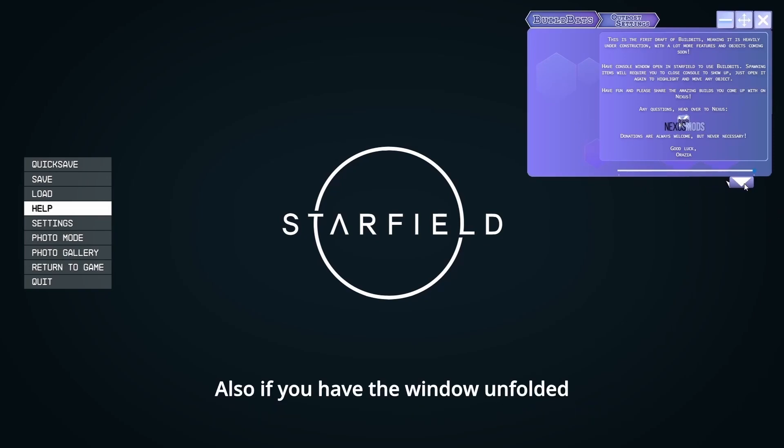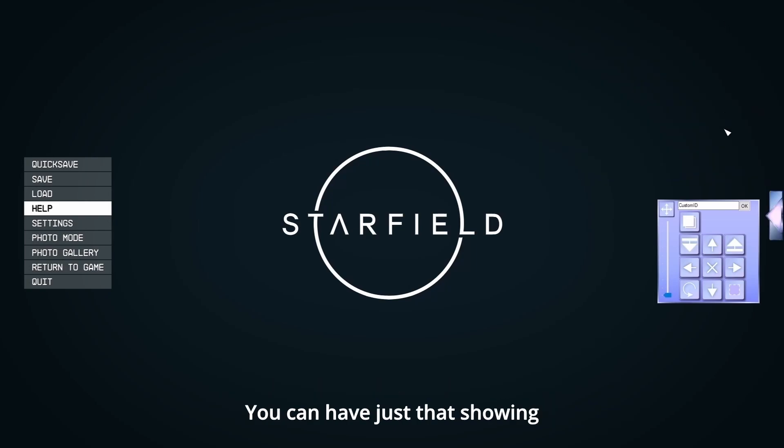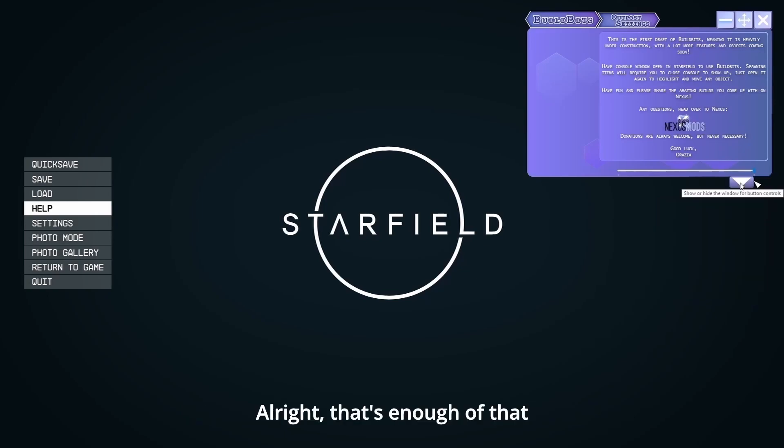Also, if you have the window unfolded — the one with all the button controls — you can have just that showing, without the bigger window being in the way. That's enough of that. Let's actually look at what Build Bits does.